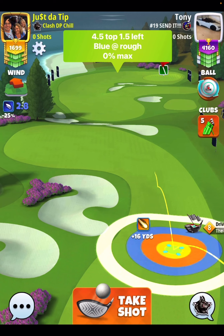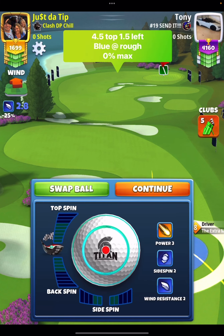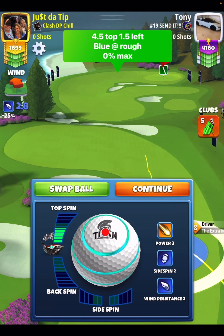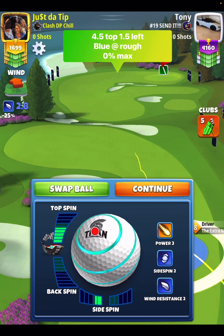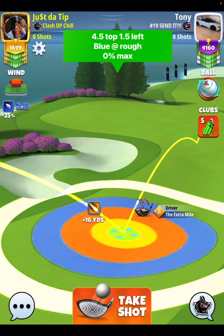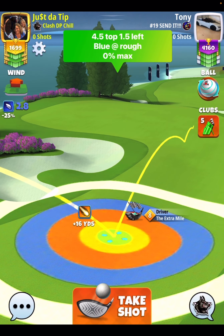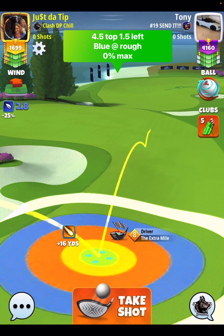I don't know if it will roll because it didn't happen to me — I didn't get high wind, which was really weird to me. So here we go: 4.5 top, 1.5 left. As the graphic says, we're going to put the blue ring over here on the rough line, just like this. From here, we're going to pull 0% at max and hit a perfect shot without accidentally overpowering our ball.